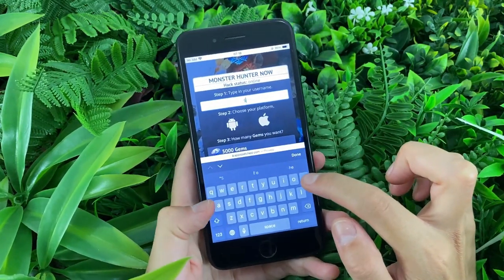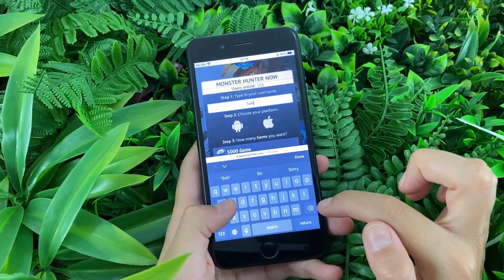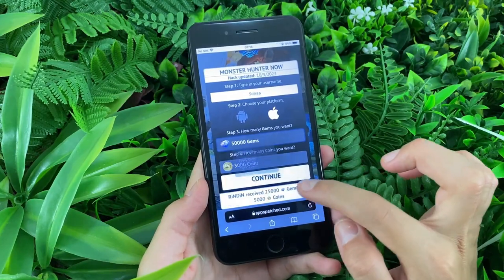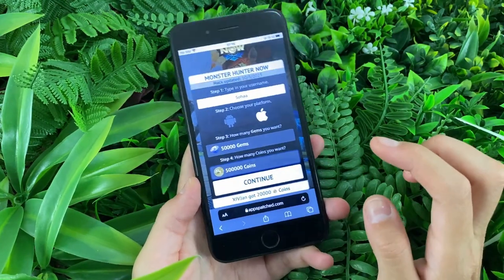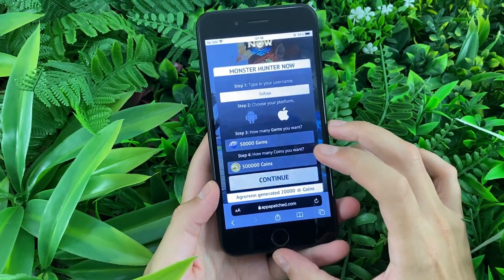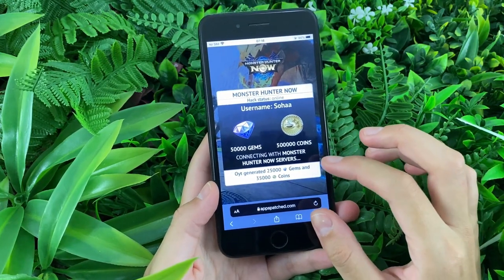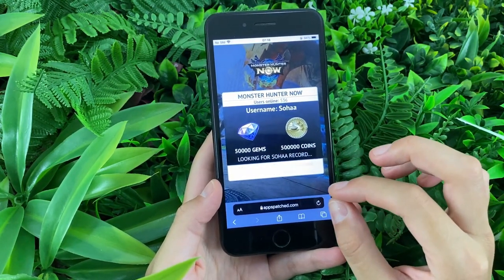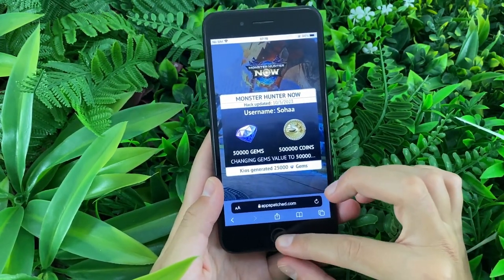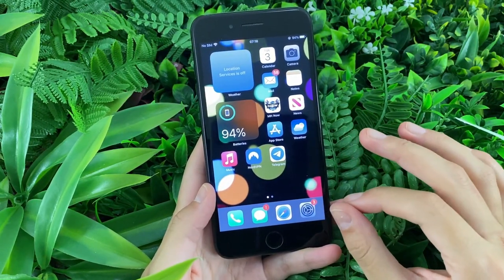What we'll do is write the username that we are using within the app. Once we're done with that, we'll choose the platform and enter the amount of gems and coins for each one separately that we want to get. Once we're done with that, all we need to do is tap on Continue. When we tap on Continue, we can see it connecting to the servers, connecting to the record of my username, then finding it, and then adding the value that I wanted.